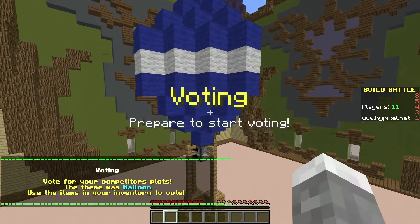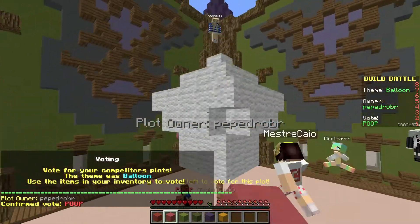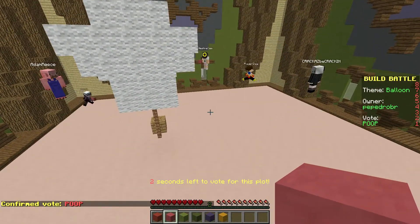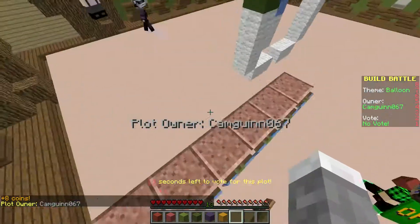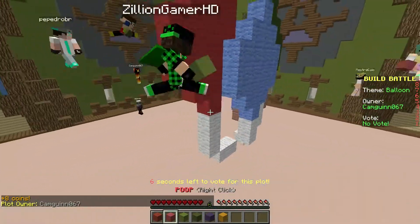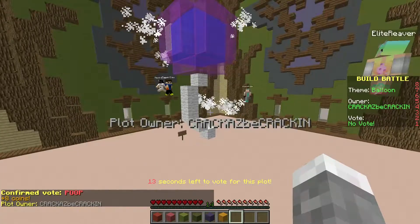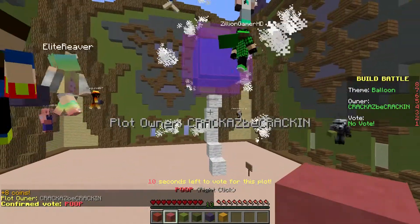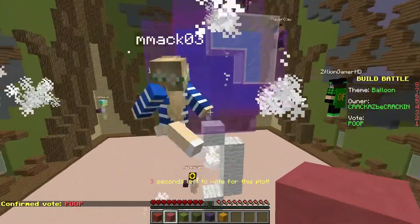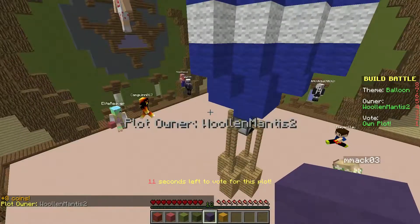That looks pretty good. Could've added particles and stuff to it but I didn't have enough time. I'm gonna give this a poop — they didn't have a balloon, they kinda had a good idea going but it was just a little small. These are supposed to be balloon banners — it's not bad but I don't know. I went for something different than just doing regular balloons — I went for a hot air balloon. I don't really know what they're doing with the water but it looks pretty good. It says happy birthday — oh, it's a birthday balloon.